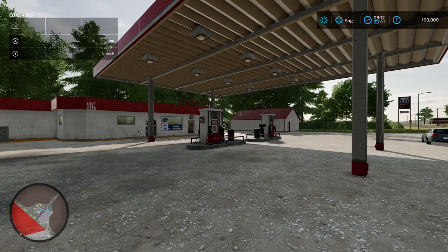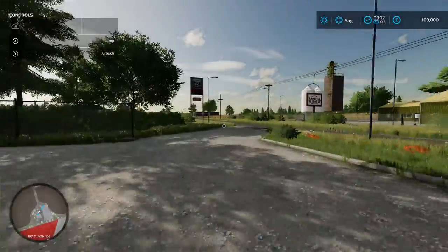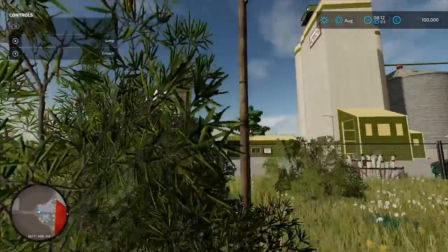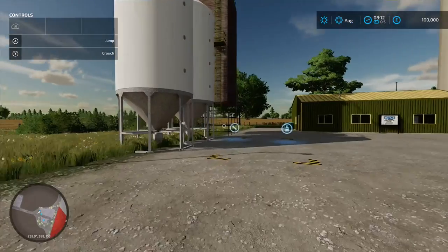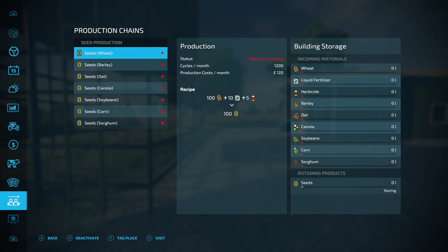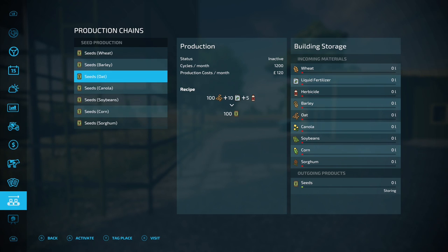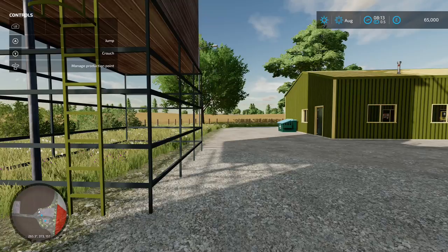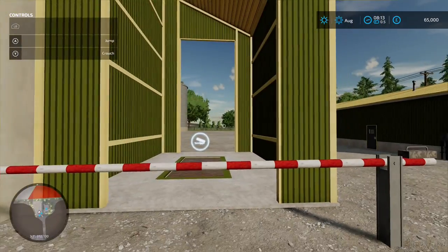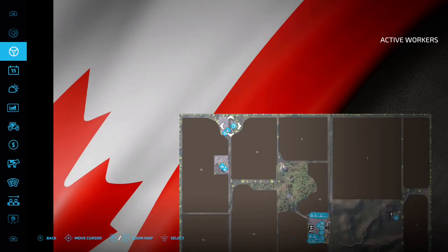Coming up to the top left corner of the map, first up are the fuel stations - 69p, oh dear. Over the road is Monette Seeds - you've got a buyable silo for seed production where you load in liquid fertilizer, herbicide, and different crops to get seeds out. You've also got your sow points in there with a barrier that opens up when a vehicle comes through.